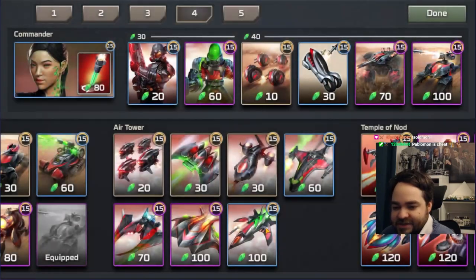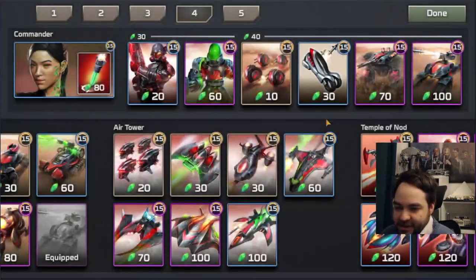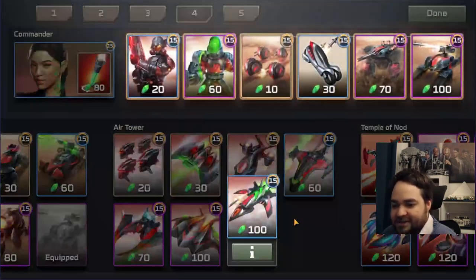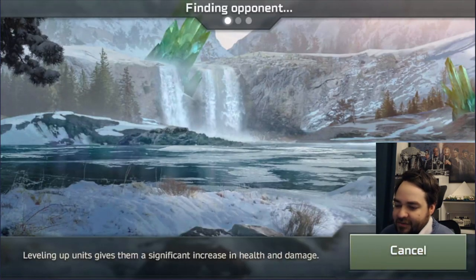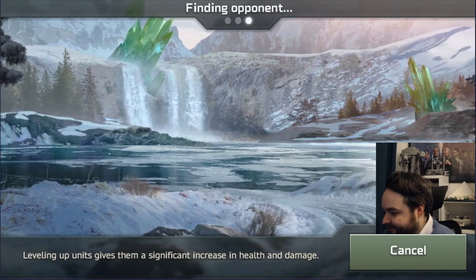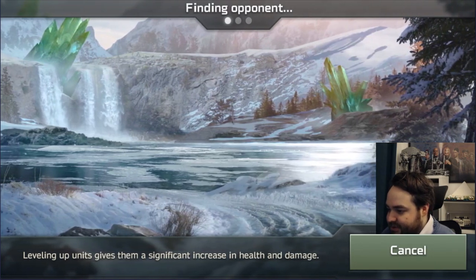I also considered Phantom versus Stealth Tank. I think the Phantom would be better, but it's so expensive playing Kem's and Tic-Tank that I don't really want a 150 cost anti-air unit, so I'm going to play the Stealth Tank, but I might change the deck as we play. We'll be climbing that ladder with this deck and see how it goes — could be good.